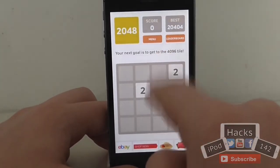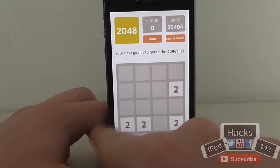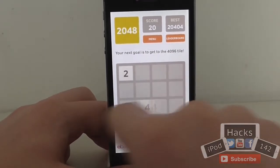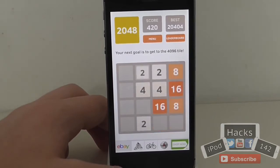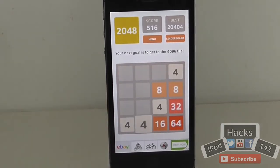To activate it, all you have to do is swipe up, up, down, down, left, right, left, right — and it'll start doing this automatically.